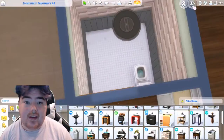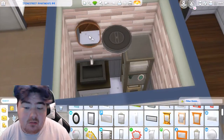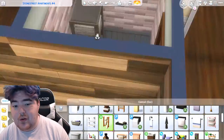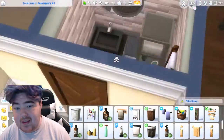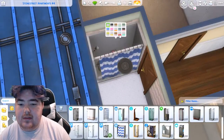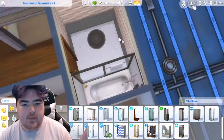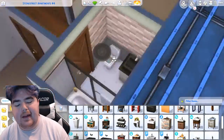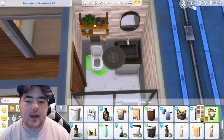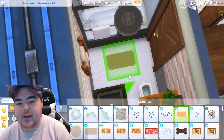This apartment is small — it's a two-bedroom, two-and-a-half bath. There's a living room with a desk in it, so if you have a working Sim there's space for that. There is a bathroom in the main hallway where all the bedrooms connect, except for that half bath. The half bath is especially made for the foyer-type area.